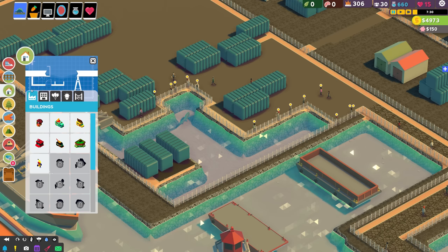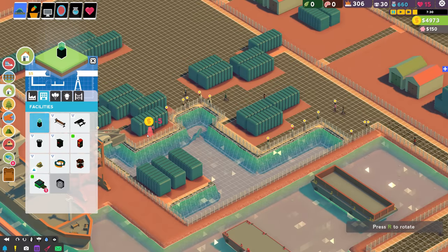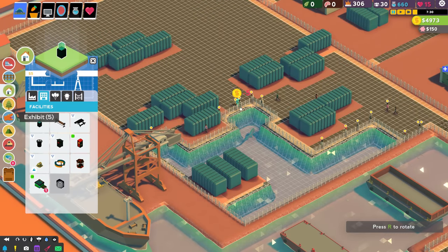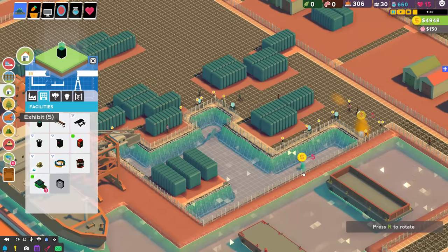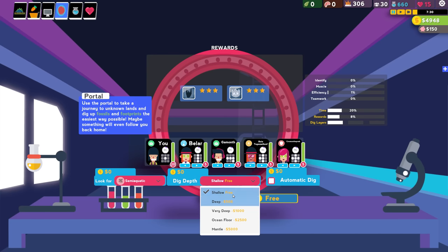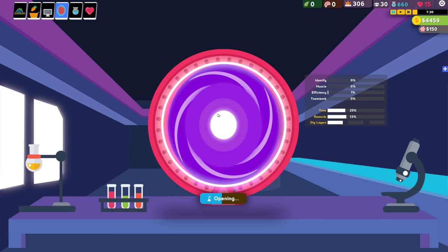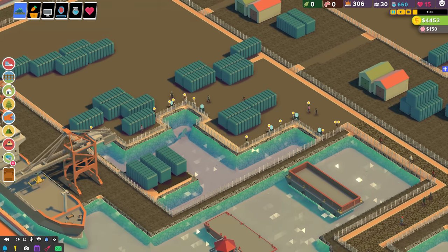Our guests are coming in. One thing we need to do right away is grab some donation boxes - you want these basically all over the place to generate money from people viewing our Dunkleosteus. We can make the exhibit a little better while we wait for our portal. You need your staff members before your portal run because you get these markers and that's how you dig. We're looking for semi-aquatic and you can choose how deep - I tend to go for deep because if you find any money it justifies it.